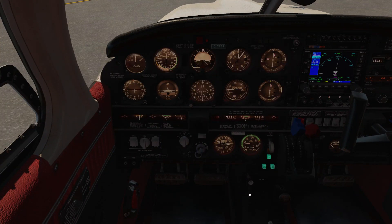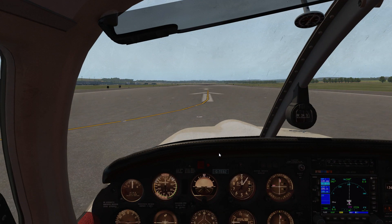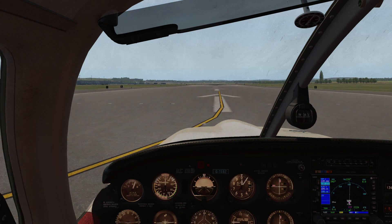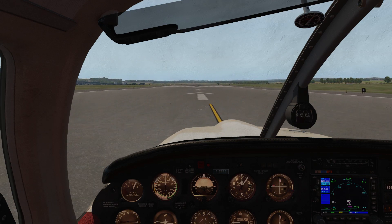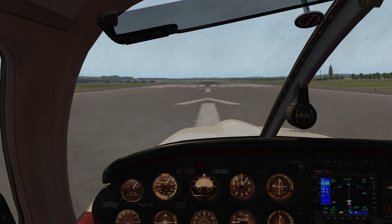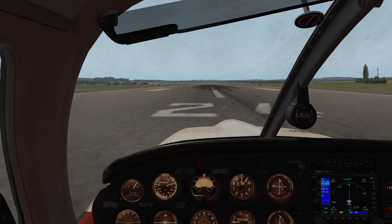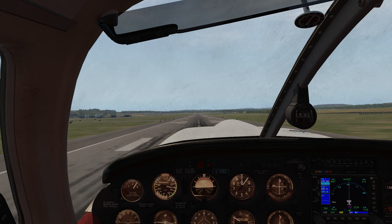So here we are with the JustFlight Arrow 3. We're in the Arrow 3, obviously my favourite aircraft, but we're not looking at the JustFlight Arrow 3 specifically. I've only done this because this is an easy aircraft for me to fly, having clocked up so many hours in it. So we're going to be taking off from Echo Golf Papa Hotel, which is exactly the same airport in Edinburgh that we took off from last time.